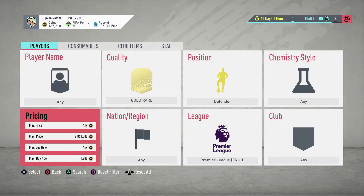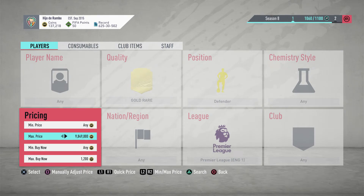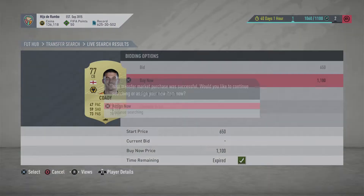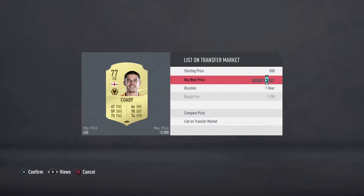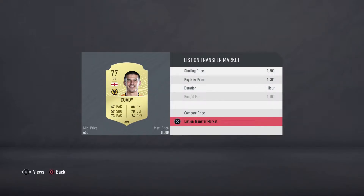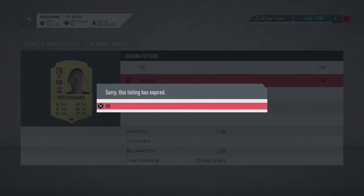We did manage to pick up that Tyranny right there. Let's try to pick up one more player then we're going to switch to the other trade method. We picked up this card for 1,100 to 1,400 as well.